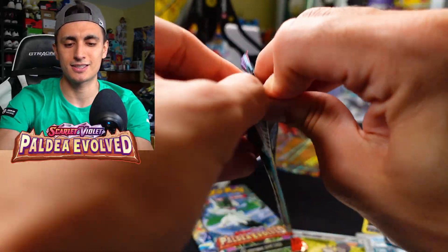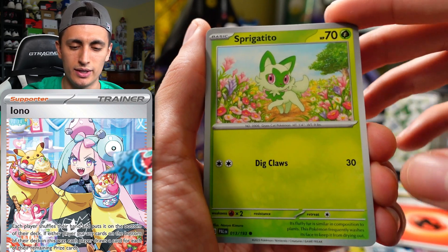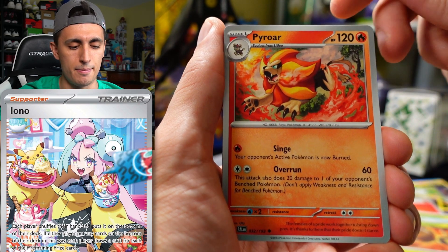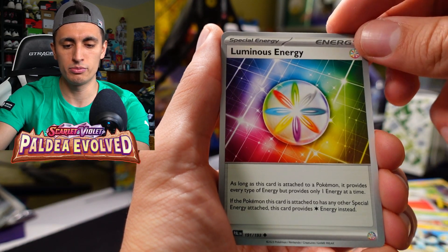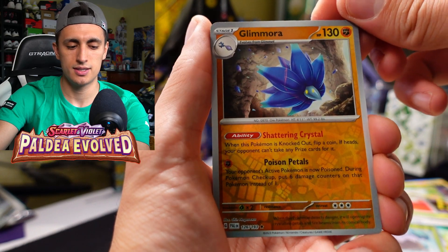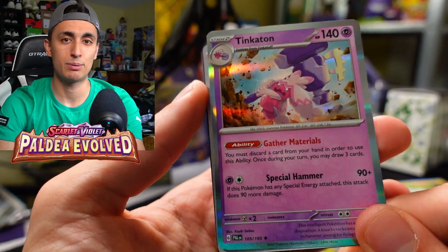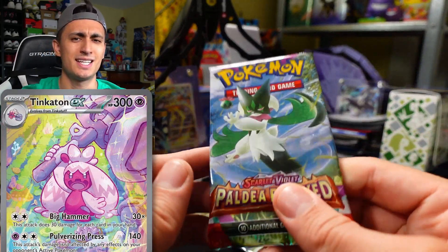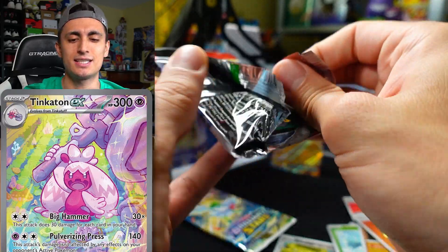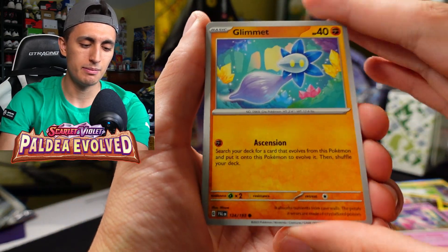Paldea Evolved up next — can we pull the full art or illustration rare Iono? We got Pyroar, Luxio, Luminous Energy — great card, take it out of your bulk — Snover, a Glimmora, and a Tinkaton holo rare. Tinkaton actually has an EX Pokemon as well. The premise of that deck is you do more damage the more cards you have in your hand — your damage output is strictly based off your hand size, so it has a fun element to it.